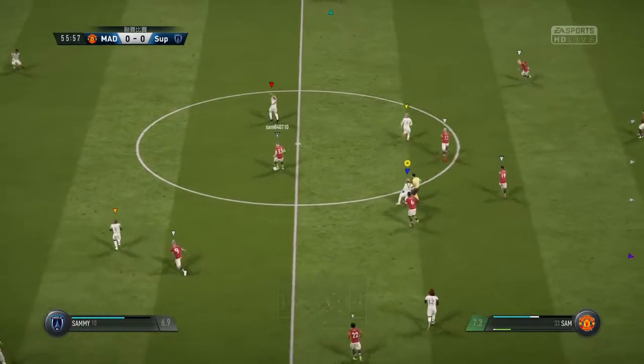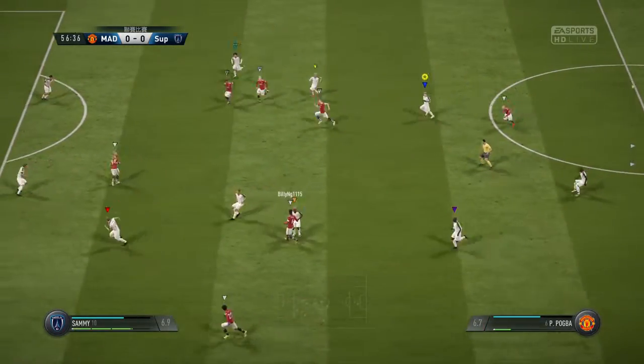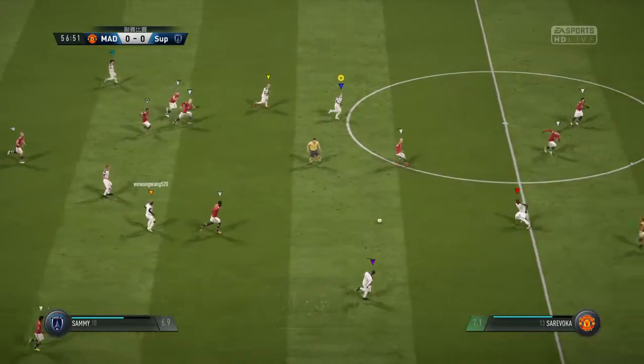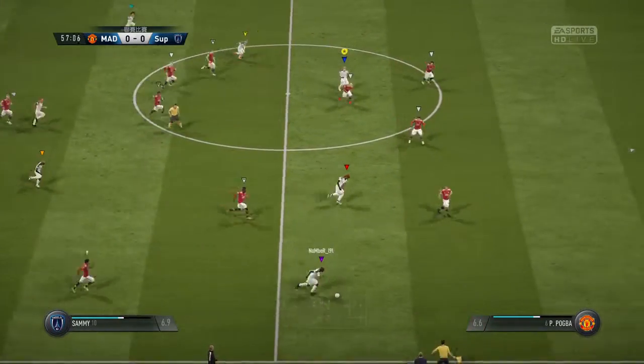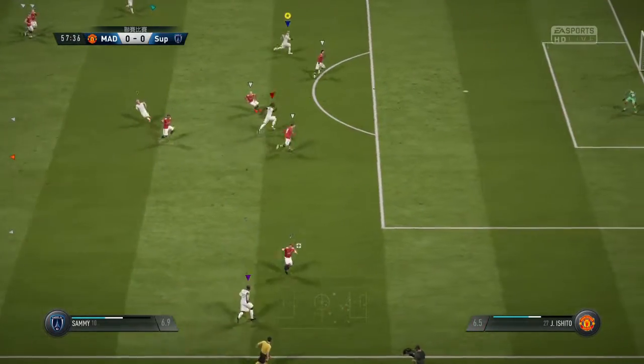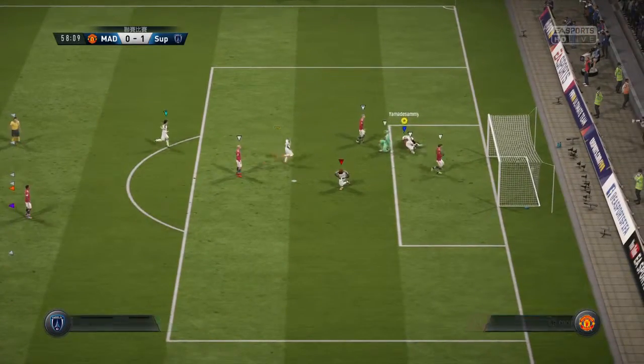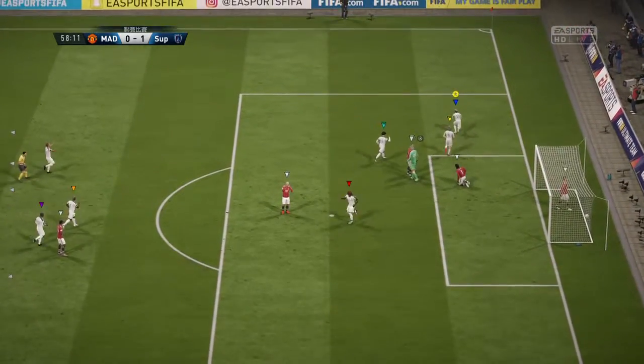Keita. Well, that's not so much an interception as a poor pass. Coming on strong and looking to play their way through now. Room out on the wing. It's a good cross. That's a clever pass. It's a sensational goal for the underdogs!